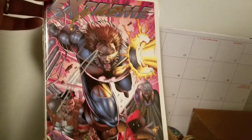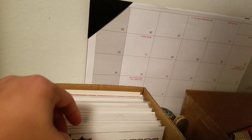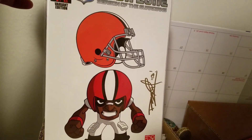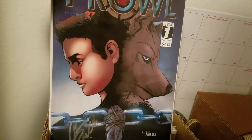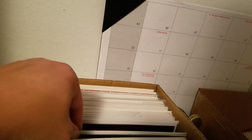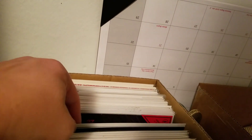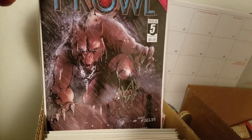Extreme Life Film. My boy Cleveland Brown - this is when Action Lab was doing a football run, it didn't last long. Of course Prowl - these are all signed by Adam Fields, they're convention exclusives: number one, two, three, four, and five.